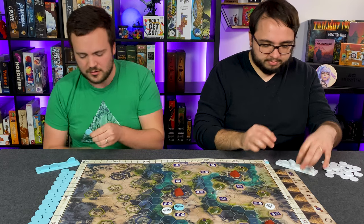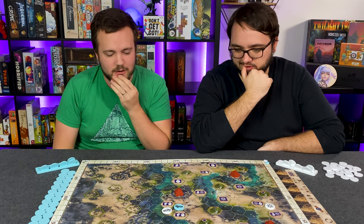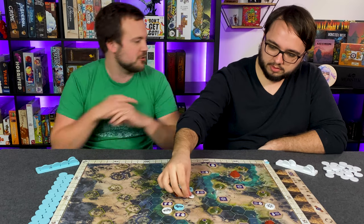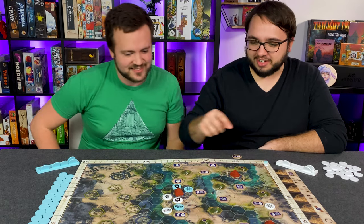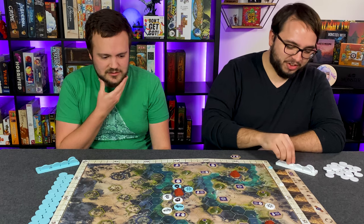Max places his pieces strategically, cutting off a pathway. Doolin says he's realizing that surrounding things and capturing immediately might not be the best strategy — waiting toward the end could be better. But he captures a city anyway, scoring one point for capturing it plus six for the surrounding objects, while Max gets two. Doolin says he had no choice: 'You forced my hand.'